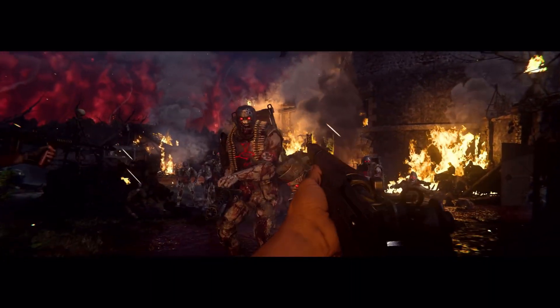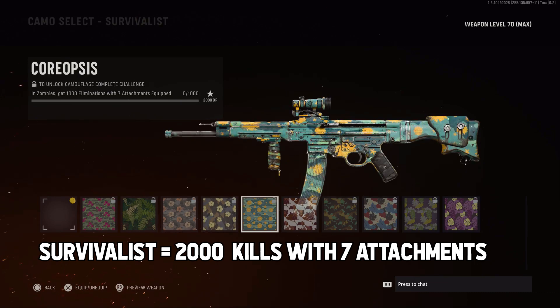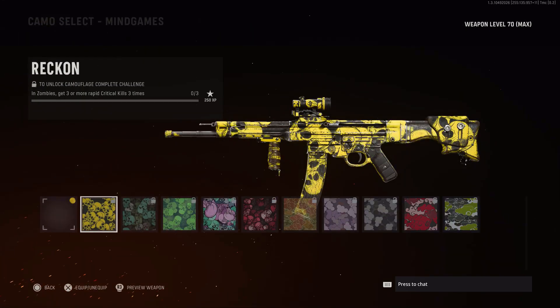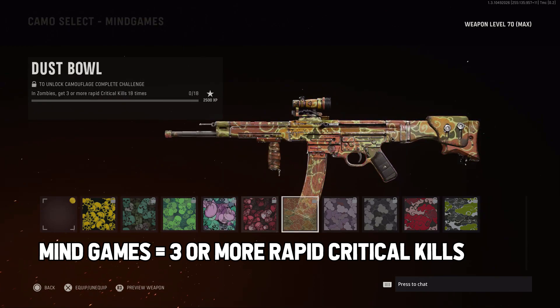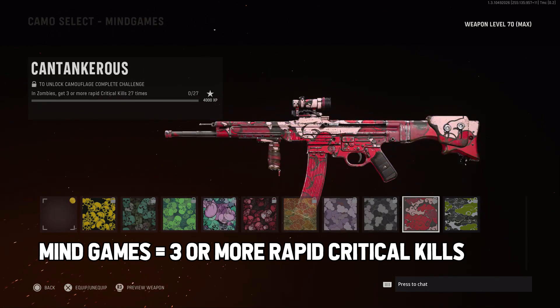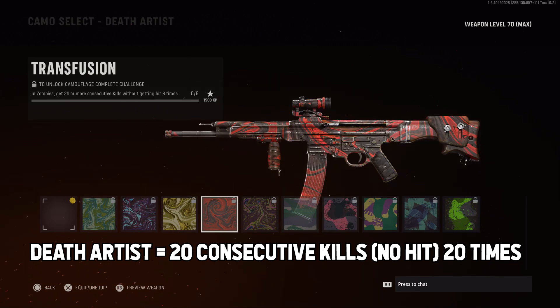You will also notice the Sturmkrieger when they show up. For Survivalist, you need level 60 and get 2000 kills while having 7 attachments equipped on your weapon. For Mind Games, you need level 70 and get 3 or more rapid critical kills 30 times — so basically fast headshots. And finally, for Death Artist, you also need weapon level 70 and get 20 consecutive kills without getting hit, 20 times.